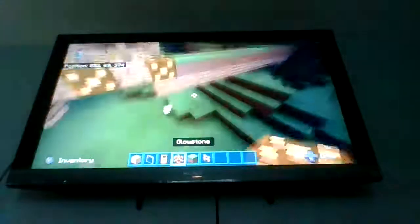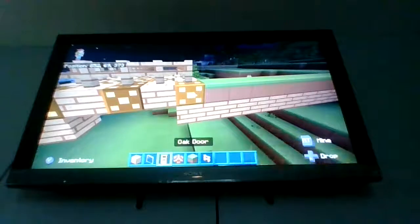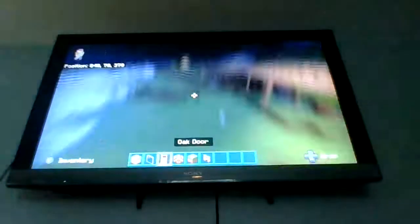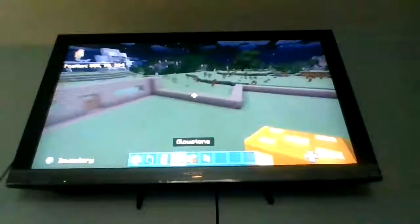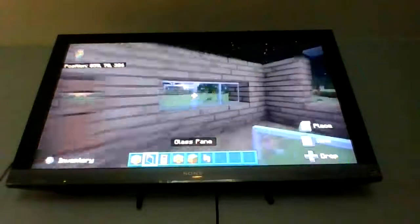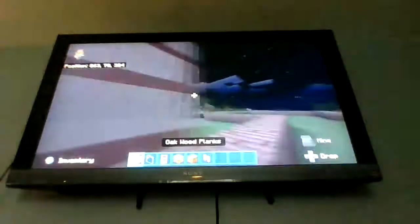For example, we got this grass block. Now, we got — not cobblestone — we got glowstone. And then right here we got some oak wood planks. And then over here we have more grass. And if you look over here, we have a door. We got some glass. So yeah, we got the door and the glass.